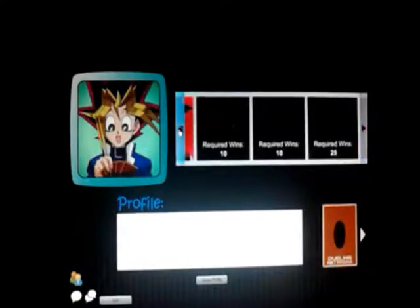In order to get Celtic Guardian right here, you need Kenwins. Same with this dragon here — Crow Dragon. I'm currently using the Yugi background, not the Yami Yugi one.